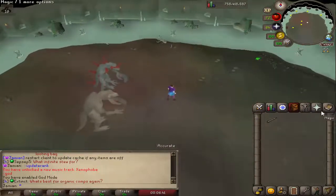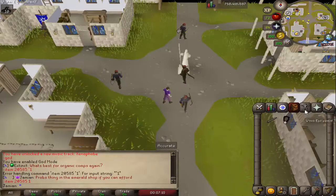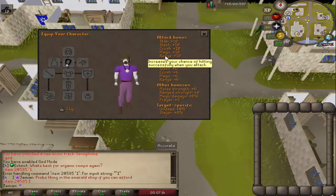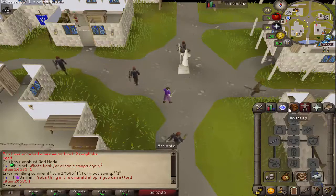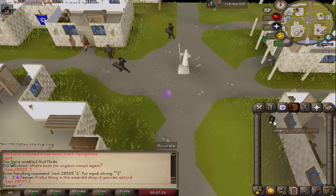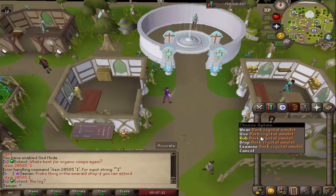You can now steal from HAM members and a HAM teleport was added. The Dark Crystal amulet was fixed — it had plus 6 range bonus, that's been corrected and now it is plus 10. You should also be able to rub it and it has the teleports. I'm not 100% sure how to get the rub option there, but at least you have that teleport now.